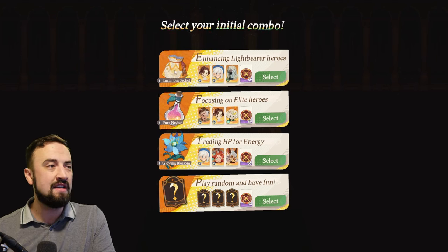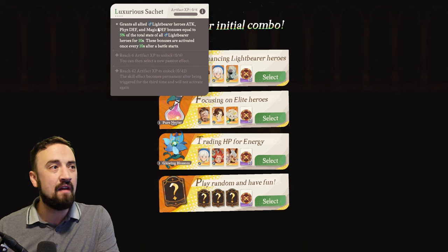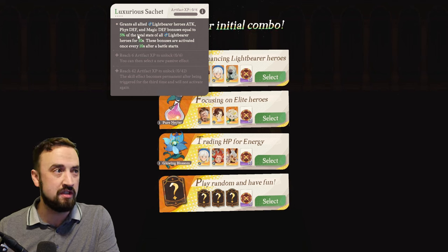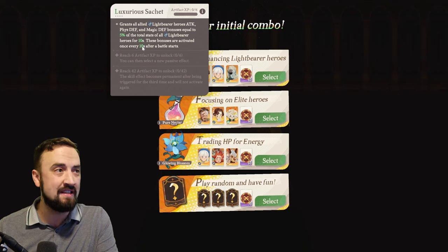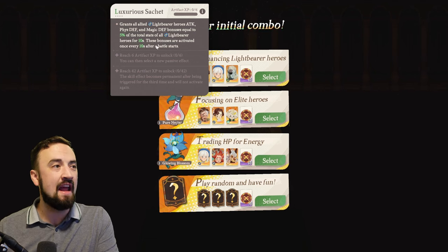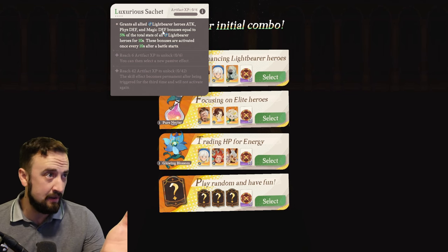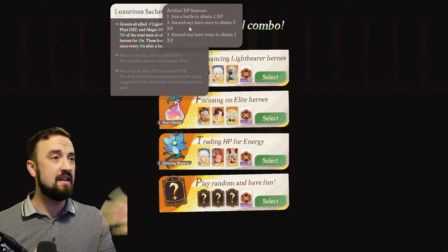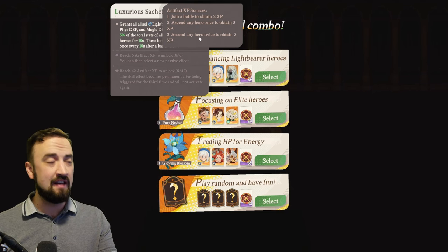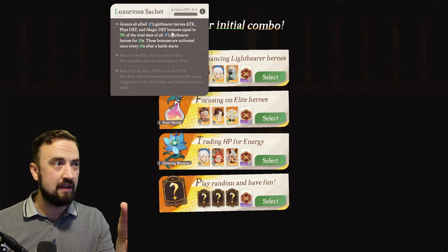For example, the Luxurious Satchel — if you click on this, it grants all allied Lightbearer heroes attack, physical defense, and magic defense bonuses equal to 5% of the total stats of all Lightbearer heroes for 10 seconds, activated every 10 seconds. You level this up by getting artifact EXP as you play through the matches. You join battles to obtain two, ascend any hero to obtain three, and ascend any hero twice to obtain two more. That's how you level up your artifacts.